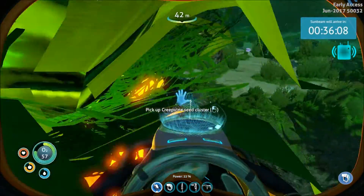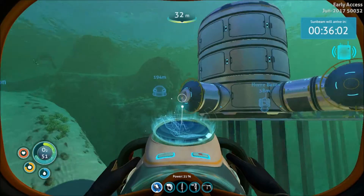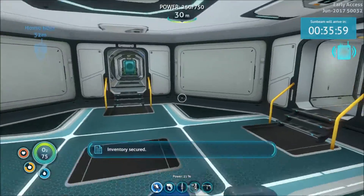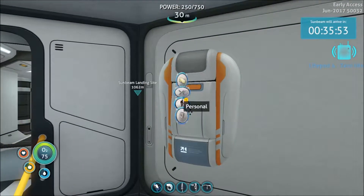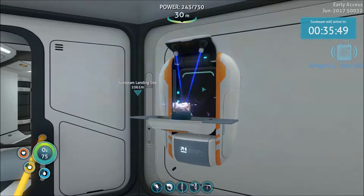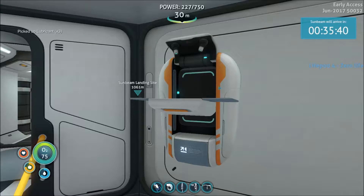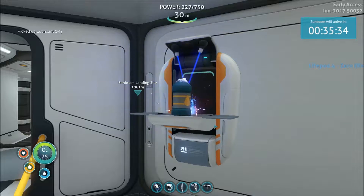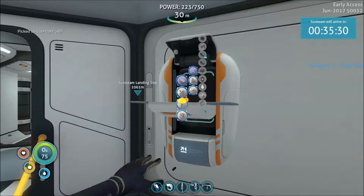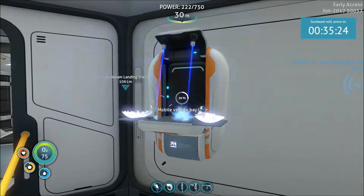I can kill those guys but I don't like to - I don't want to fight with them right now. Let's go make our lubricant. My power level is up but it's not gaining power - the one little solar panel is trying to fill the bio thing up. I probably ought to go get the plants started real quick just so I have those out of the way. But I'm going to build this - deployable mobile vehicle bay. Oh yeah, I'm excited!